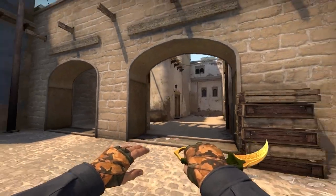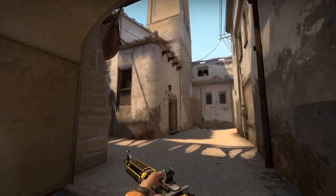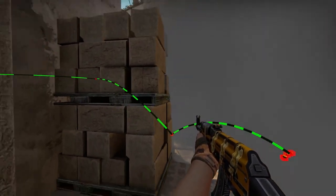Now let's say the terrorists decide to push short really fast. Just run and aim towards the lamp again and throw. The terrorists will arrive to about here, meaning if they push short you'll be ready to kill them.